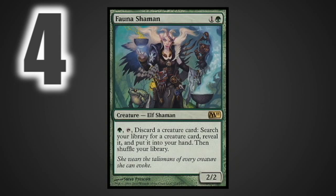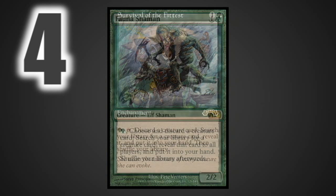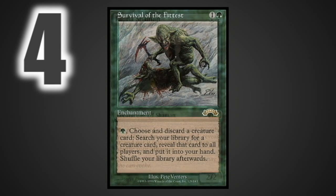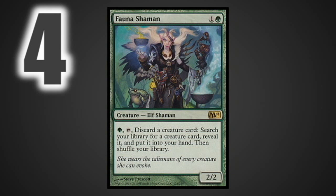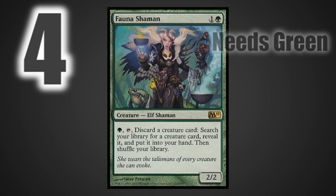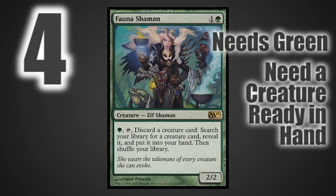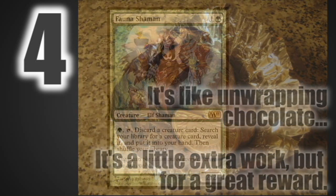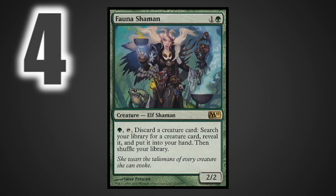At number four we have Fauna Shaman. Fauna Shaman is effectively Survival of the Fittest on a body — there's not much else to say beyond that. The reason it's not higher up on the list is that Fauna Shaman requires green, requires you to tap it to get its effect, and you also need a creature card in hand to use it. So there are a lot of little pieces that have to come together for Fauna Shaman to get value, unlike some other cards on this list that have an effect almost immediately when they hit the battlefield.